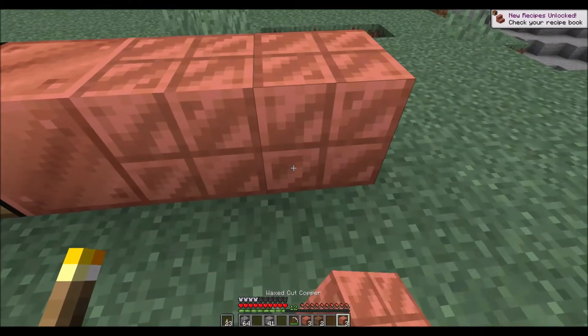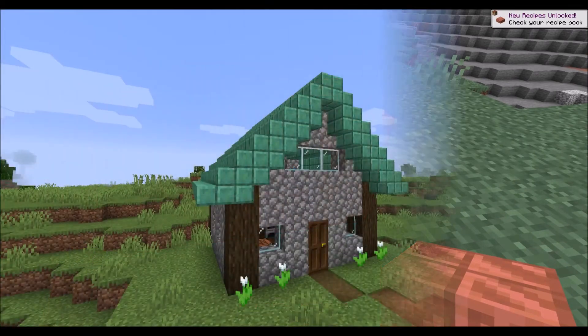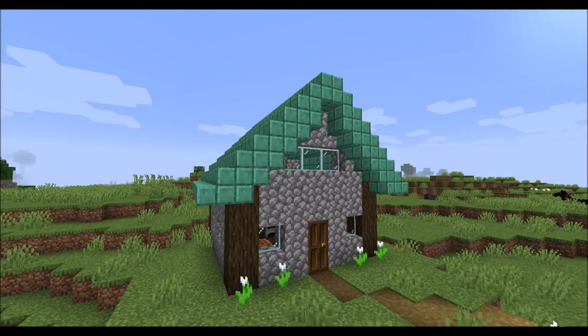Whichever way you choose to design your copper blocks, you'll then be able to make slabs and stairs, perfect for adding a traditional copper roof to your next build.